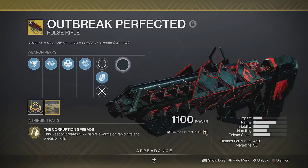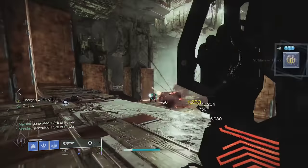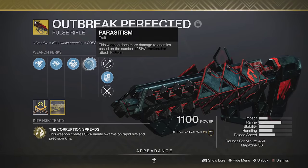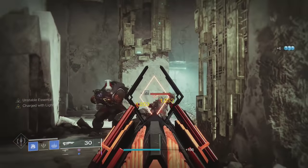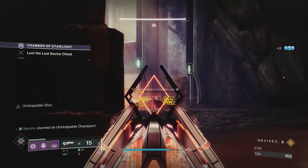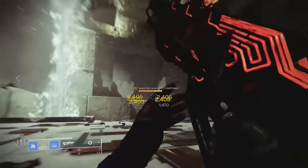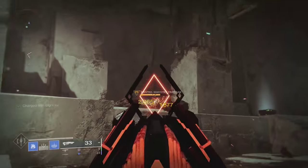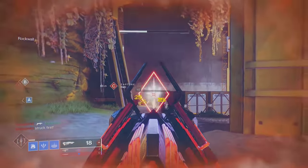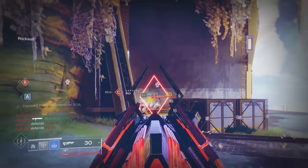At number 8 we have Outbreak Perfected. This is a kinetic pulse rifle that creates SIVA nanite swarms after rapid hits or precision kills. You then deal more damage to enemies with nanites attached. Not only does this clear small enemies after headshots, but it easily takes out majors, some bosses, and champions. This even stacks with your fireteam members' nanites, making its damage rival top tier special weapons. In Crucible it isn't amazing, but once you get it going, your nanites can spread to other players and take them out fast.